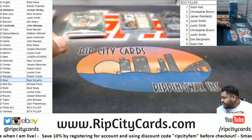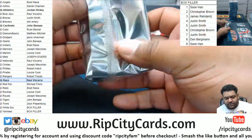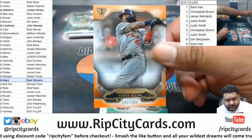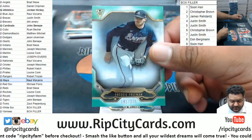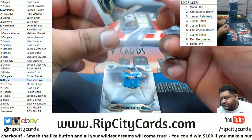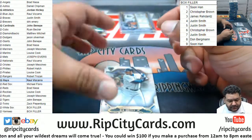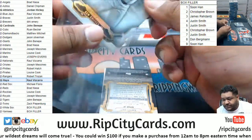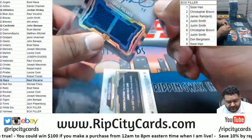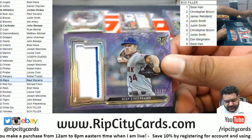We have an Altuve relic to 27 Astros and an autograph for Brandon McKay to 99 Rays rookie. Things on the board! Yadier Molina 189 Cardinals, Freddie Freeman 275 Braves, Ted Williams Red Sox, Tsutsugo, Rizzo. K. Griffey Jr. Mariners. Nice — Jorge Polanco to 99 for the Twins, on-card autograph. Northcentral Guard relic to 27 for the Mitts.